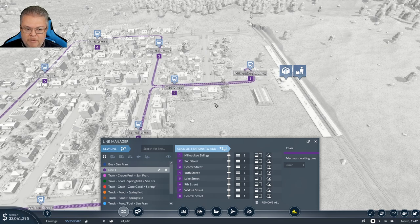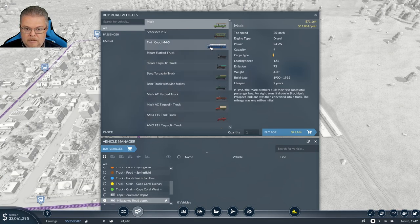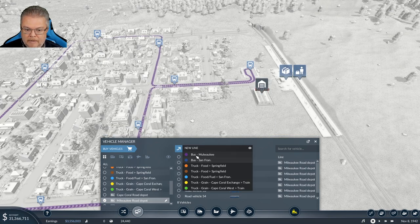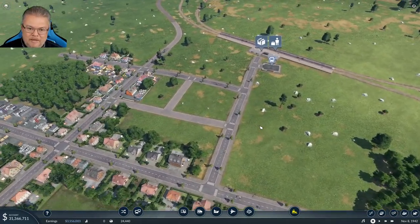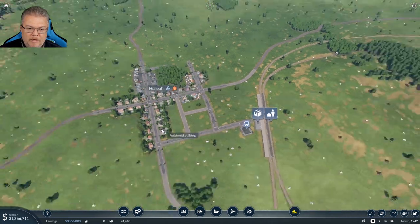It didn't go down the main street but that's okay — I think people can walk to a bus station. Let's call this 'Bus Milwaukee.' We'll buy 8 buses and add them to the Milwaukee bus line. Now let's come down into this next area — I'm hoping that as we start getting people, we'll have some growth.